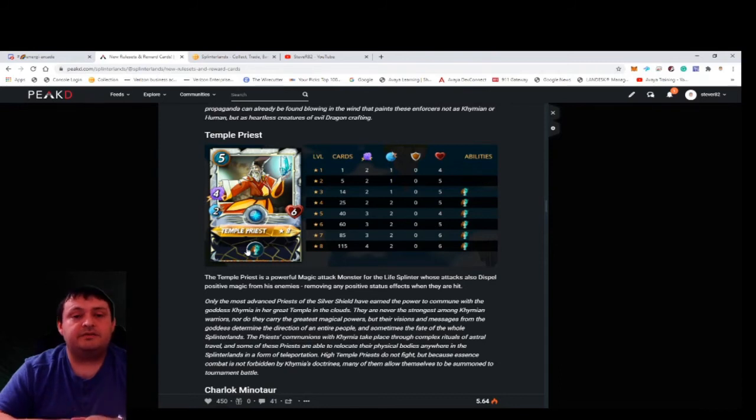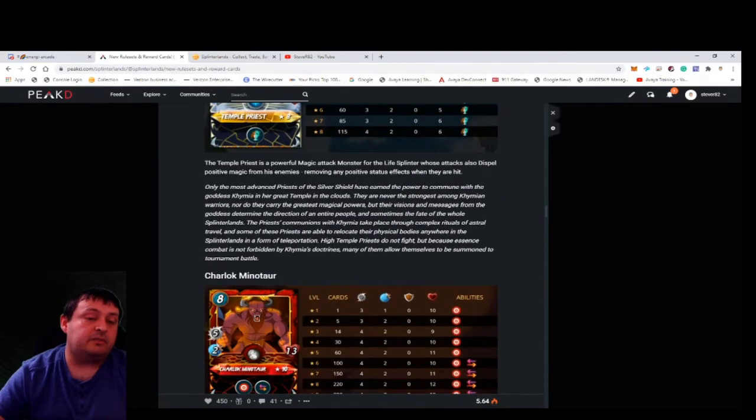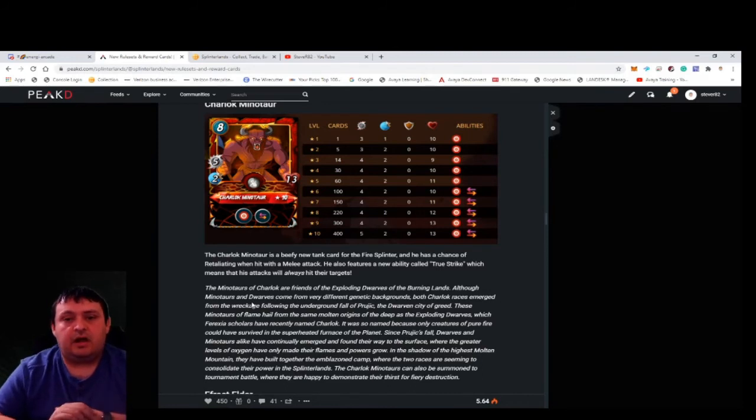If you put the Chain Splitter in the front row with 10 armor and three HP and void armor — so magic hits his armor — it's going to be a very annoying tank to get through if he keeps getting revived. The big thing he has to avoid is shatter, but shatter doesn't get used a lot. Once his armor is gone he's relatively easy to kill since he's slow, but for only five cost in a low 20-mana match with one revive behind him, you'd have a frontline that requires going through 23 total health to remove. The Temple Priest is a strong card for five cost, doing four magic damage — adding to the magic lineup for the life team.